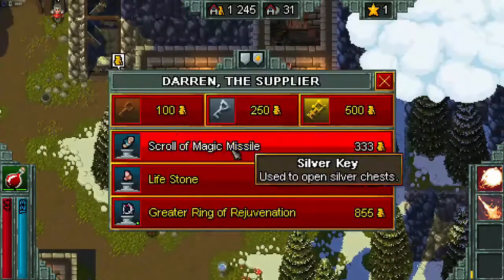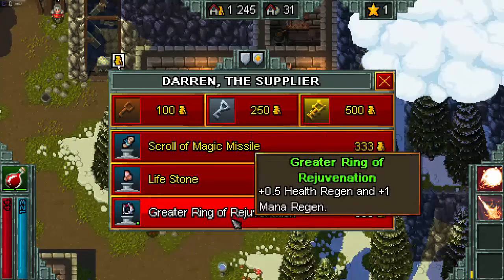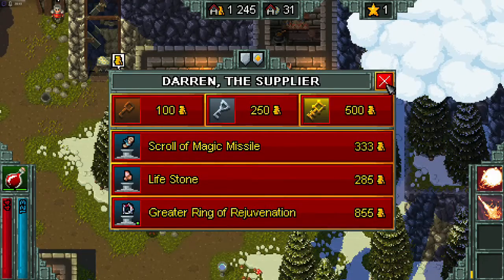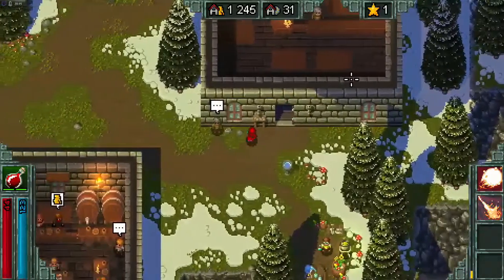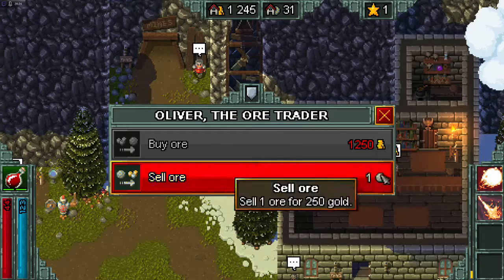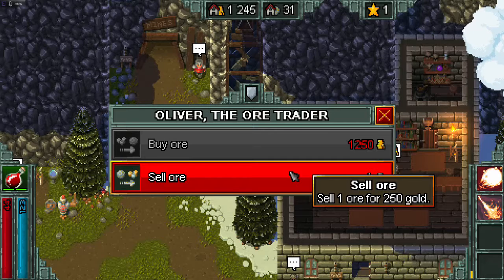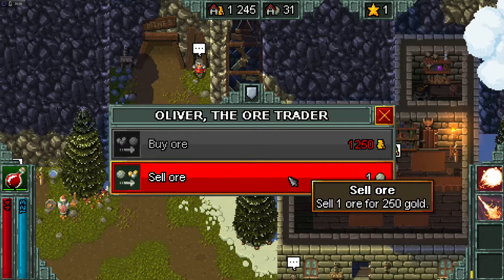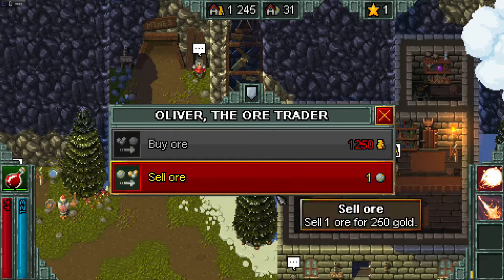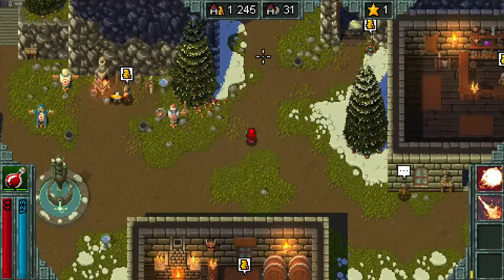And then here, the general store — you can buy keys, which I sometimes do if I'm trying to have a good run. There are also random items: two commons and one uncommon. The last shop I've never used: you can trade between gold and ore. You can sell an ore for 250 gold or buy one for 1,250 gold. It just doesn't seem like either one's really worth it — maybe selling ore once you've maxed out your town.